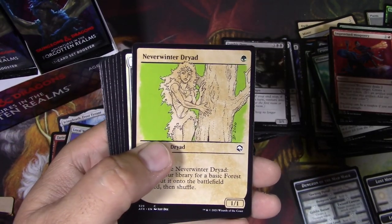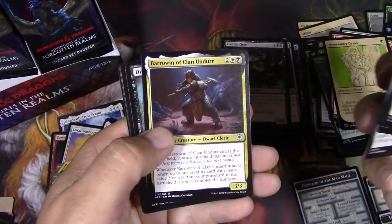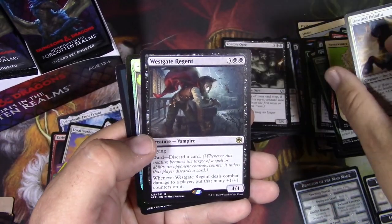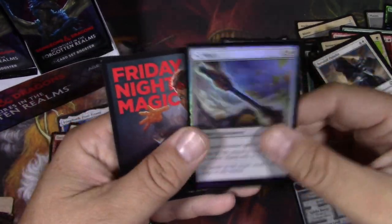Neverwinter Dryad — excellent. Looks like a first edition art right there. Westgate Regent — this thing is nuts if you can get it out with some haste. And a plus two mace.